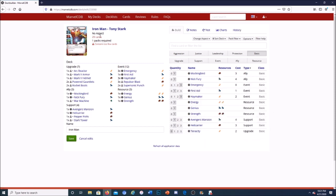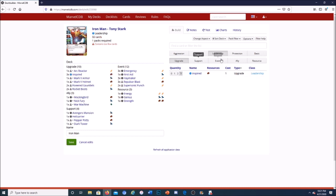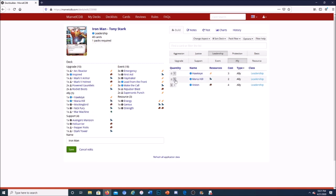Before even getting to Leadership cards I'm already at 29 of my 40 cards. You can choose the Leadership tab and sort by different subtypes. I'll add three copies of Inspired, three copies of Lead from the Front, three copies of Make the Call, and the allies Hawkeye and Maria Hill. Now we have 40 cards — the deck is complete.